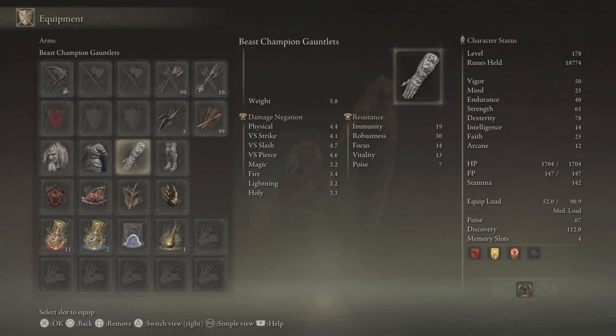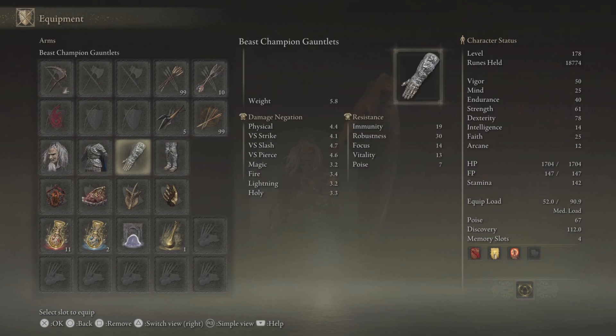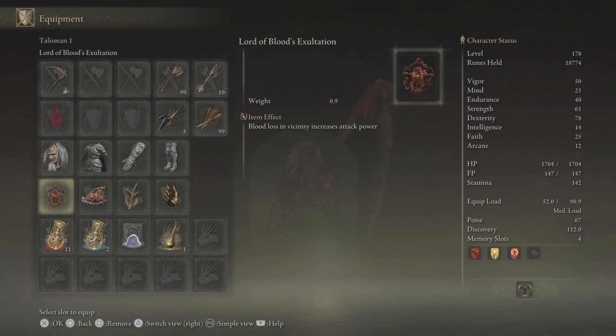The Kina Mask is for fashion, but the Beast Champion armor set is pretty handy because it has high poise and good damage negation. The Spinning Weapon Ash of War's only drawback is that you have to get really close to your enemies, so I'd advise having an armor set with high poise.